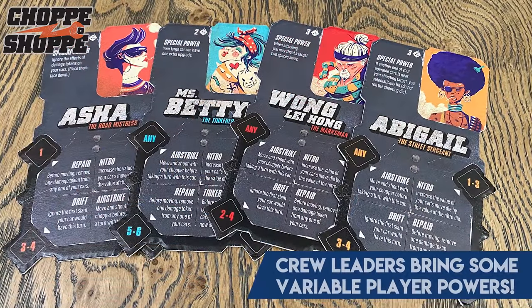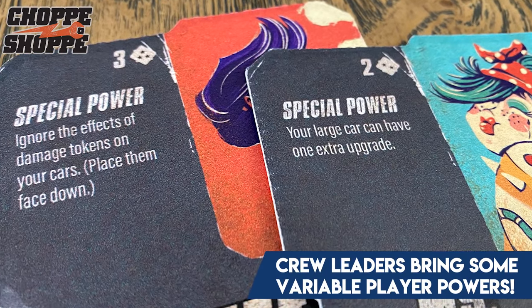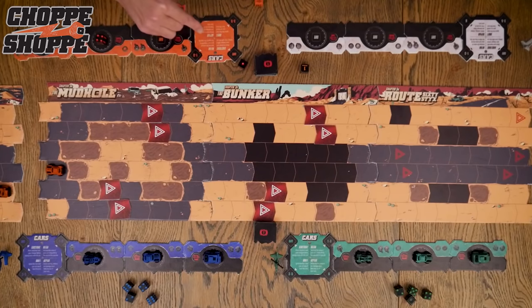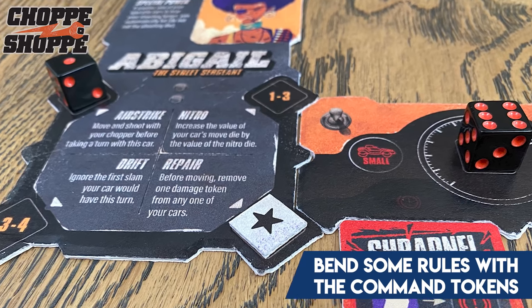They've also added a whole other level to the game for more serious gamers: variable player powers and special upgrades, called the Chop Shop. The Chop Shop adds crew leaders that replace the command boards—most abilities are similar but some are different—and each crew leader has a variable power always in effect. There are also command tokens that let you break the once-per-round rule on commands, letting you use command powers more often, though once they're gone they're gone.